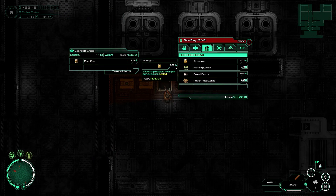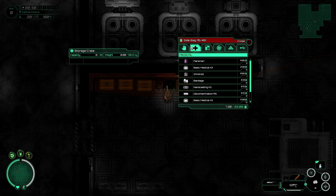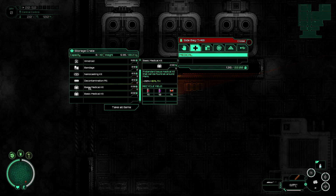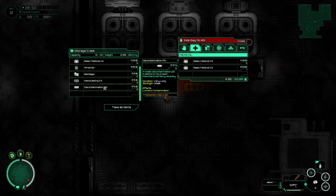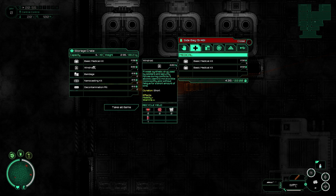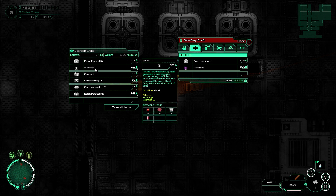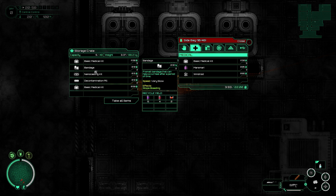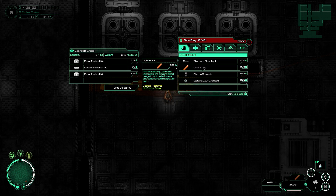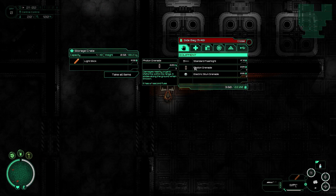Let's see. Let's make this one all food. This one's going to be kind of all med kit, all medical bay. I'm going to bring one of these — one of these is helpful. Bandages and a nano casting. We don't really need this light stick, so let's come over here. This is going to be all miscellaneous. These are all helpful.